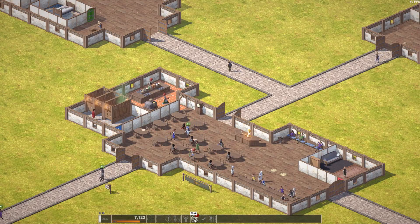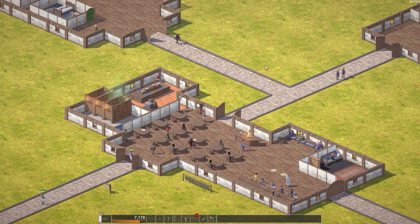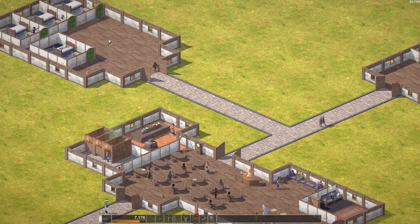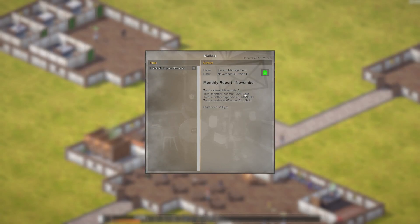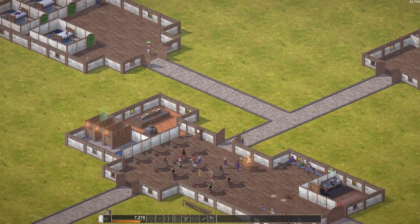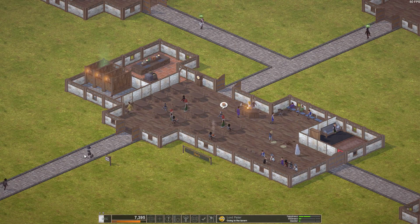How's everything else going? Monthly report — income 2,325, expenditure 349 — not bad. We're making decent enough money. We just need to get the old rep up a little — 499. Here comes Lord Peter, so if we do well this time we should be ahead of the game.